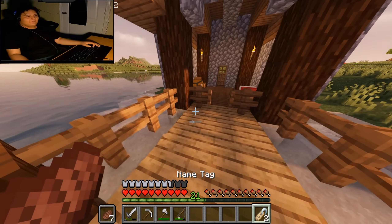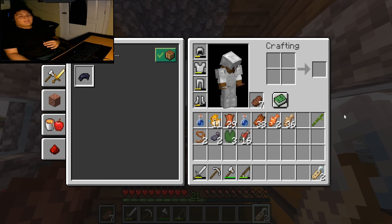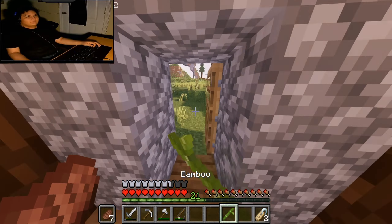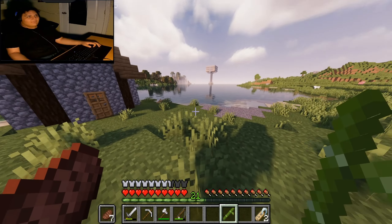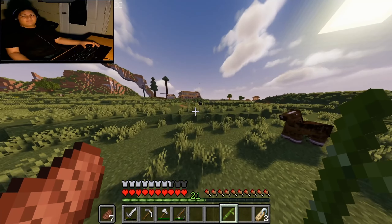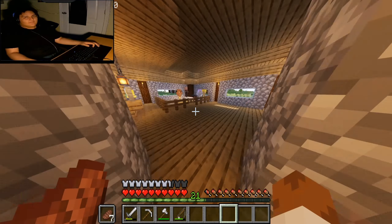So I was able to get two name tags — I've been here for a while. Also, I found a wandering trader and he gave me a piece of bamboo. So we have bamboo now. Now we have everything that we need for the iron farm.